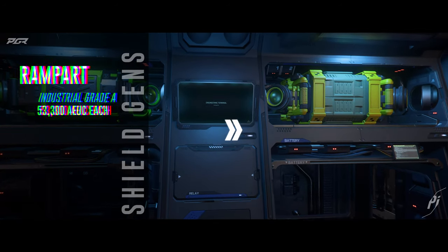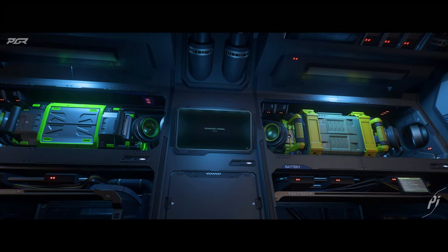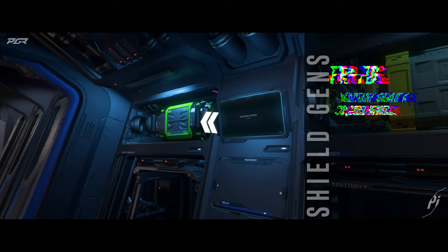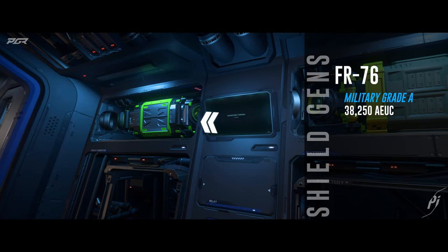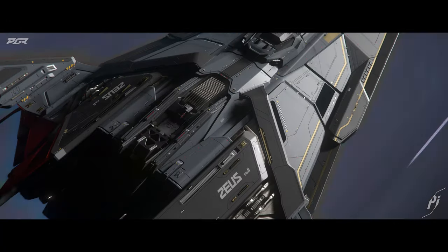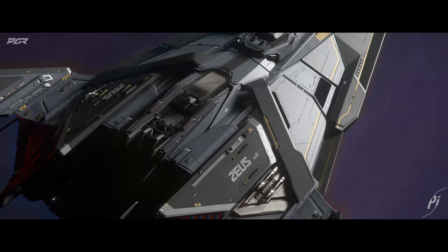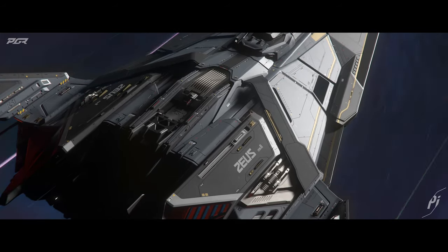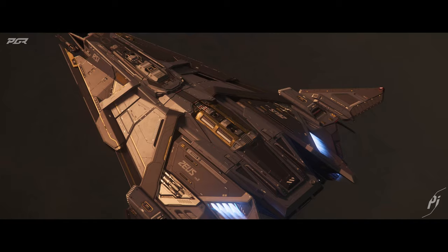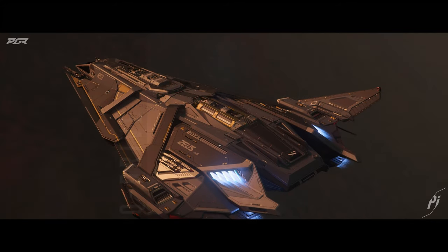For shield generators I went with two Ramparts, which is an industrial grade A shield generator. It gives the most amount of shield health points and a decent durability. For the third generator I went with an FR76, which is a military grade A — this gives a decent amount of shield health points but the best durability, adding a certain level of reliability on the ship. If you want more reliability at a cost of a little bit of shield health points, you can go for two FR76s and one Rampart.